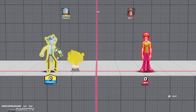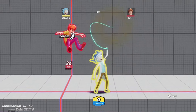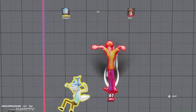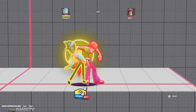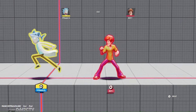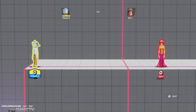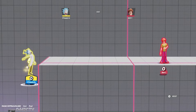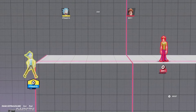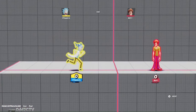Rick's down attack is the fart bomb. It has a hitbox that knocks opponents up toward Rick, so you can do down attack into up attack, down attack into down air, down attack into up special, or down attack into forward air. You won't really be running up on opponents randomly with it - the best thing is you can drop it off the ledge. It's an active hitbox all the way down, so if you drop down attack off the ledge it falls down and hits opponents hanging on the ledge, knocking them upward. You can then jump off and get forward-airs or down-airs.